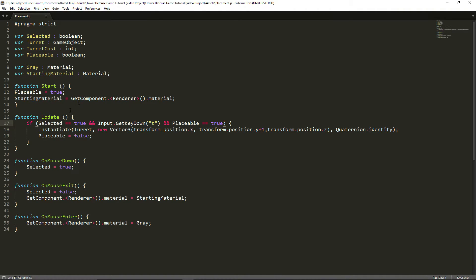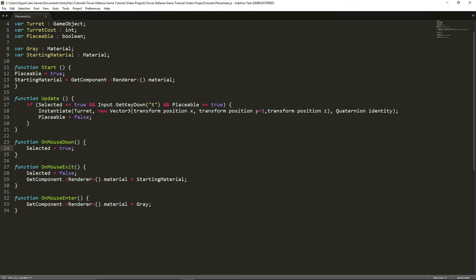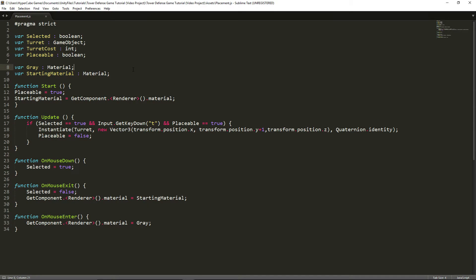Let me go through this if statement. If 'selected' is equal to true — meaning you have your mouse down — and you press the letter T, and 'placeable' is equal to true, then it spawns the turret and sets placeable to false so we can't place another turret there. When we click on the cube, selected becomes true, which allows us to spawn things in. When we move our mouse off the cube — not when we let go, but when the pointer is no longer on top — selected becomes false and the material changes back to startingMaterial. And when we hover over the cube, it has a selecting effect where the color changes to a darker gray.